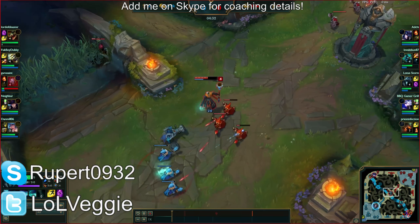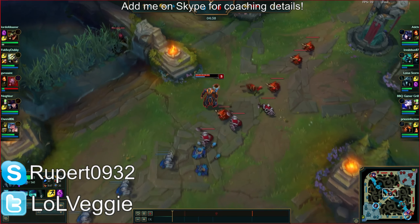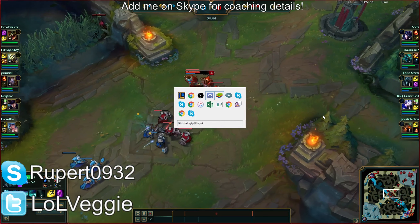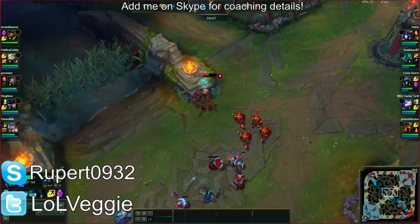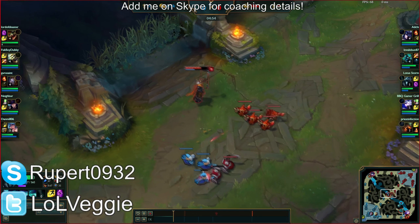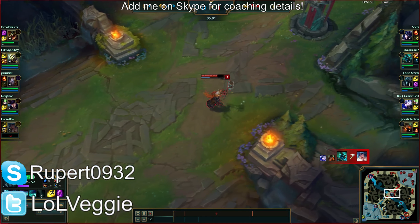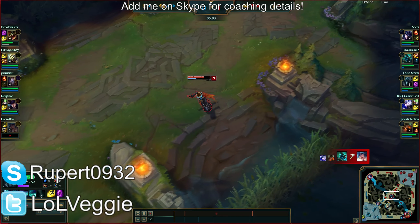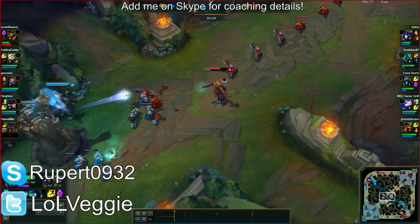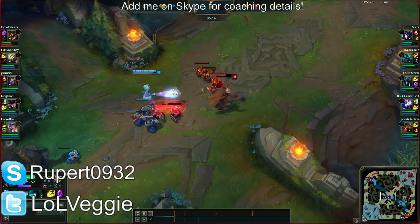On the PBE balance changes: Foxfire AP ratio lowered 40 to 30 percent, Charm AP ratio increased from 50 to 60 percent, and Spirit Rush AP ratio lowered from 30 to 25 percent. One thing I don't like about her R is how defensively she's allowed to play without punishment.